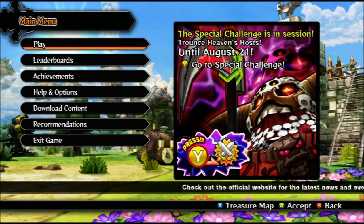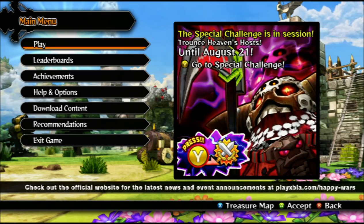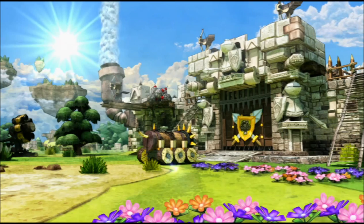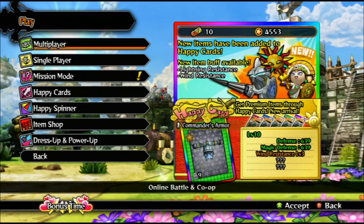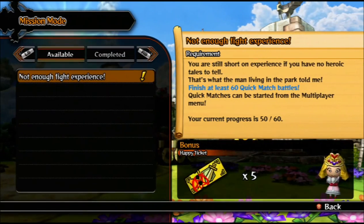This is going to be a quick video on how to complete missions and earn yourself some free happy tickets. First thing you want to do is go into the play mode, which is going to bring you into the mission mode if you scroll down. That's going to list all the current missions that are available.